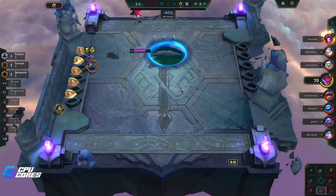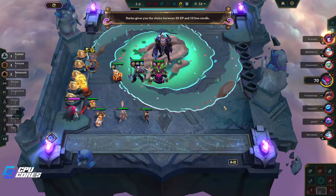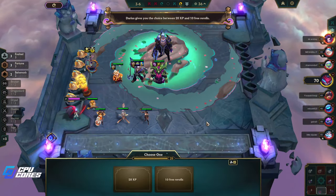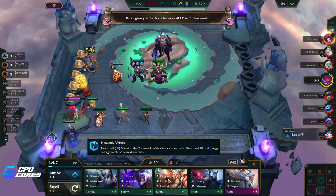Oh, do we not win? That's a fucking Syndra — oof, that was rough. Okay, what's this — an encounter? Dare ask: is it 20 XP and 10 rolls? I'll take the rolls because I need to get my Diana.